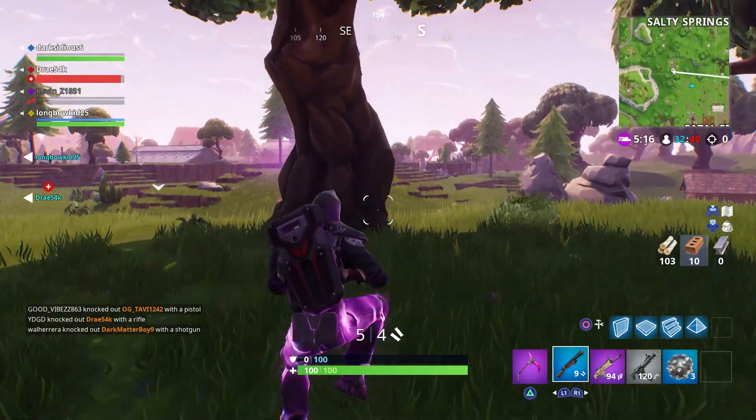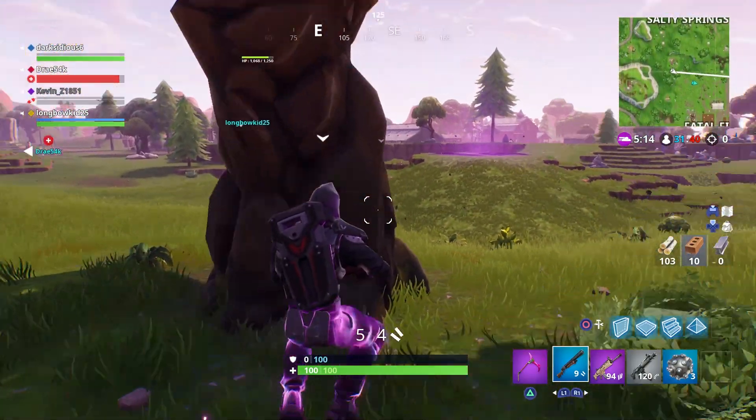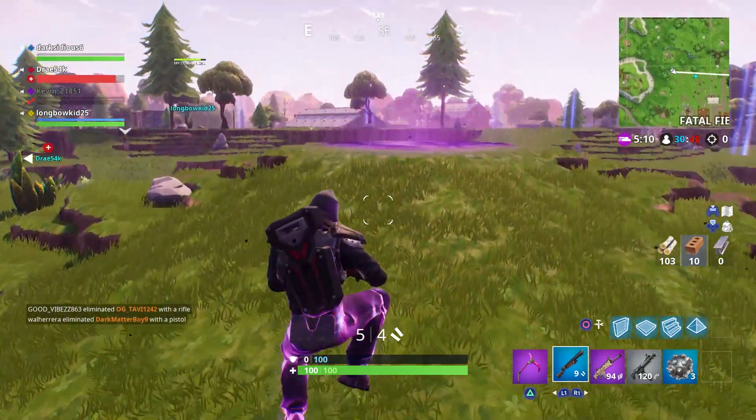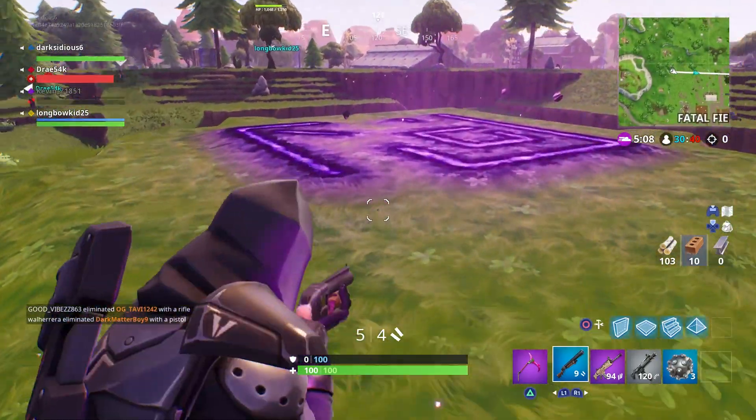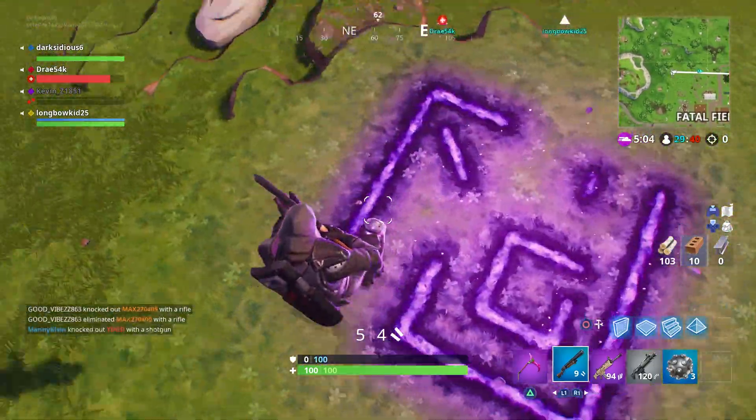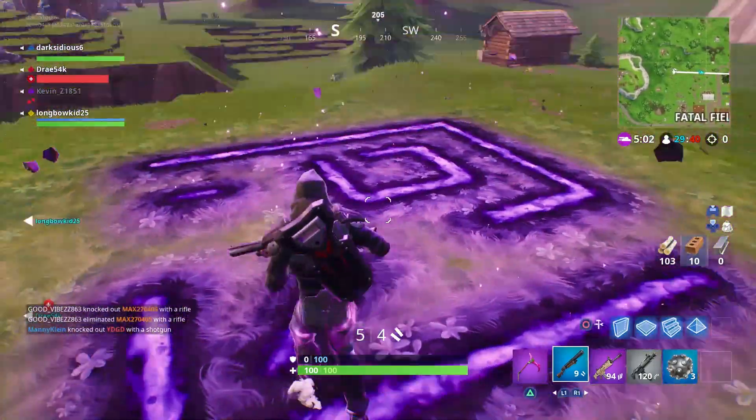Remember in Avengers Infinity War, with Mantis just jumping up and down with the gravity? What's the purple — is that the cube thing? This is what the cube made. There are rumors that if you go in replay mode and go all the way up, these are the exact lines for walls in Tilted.